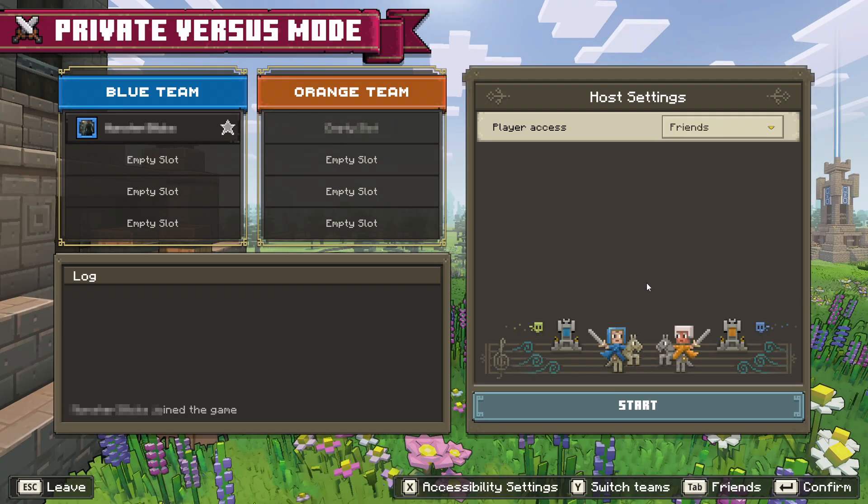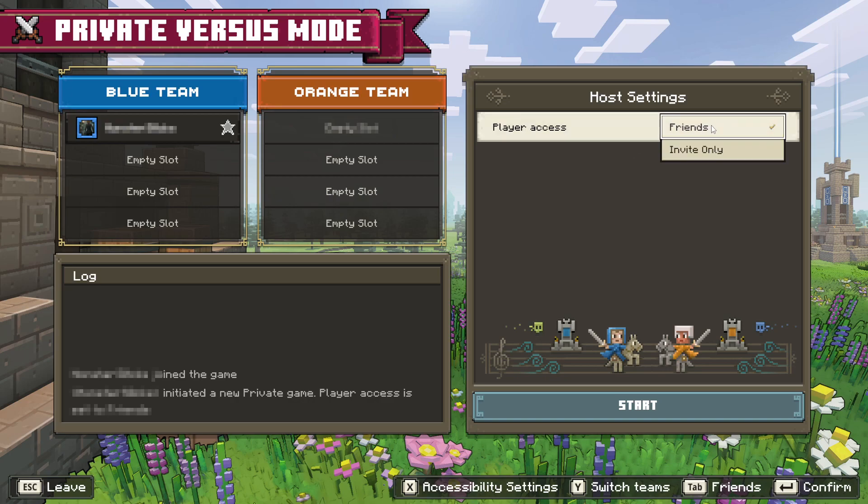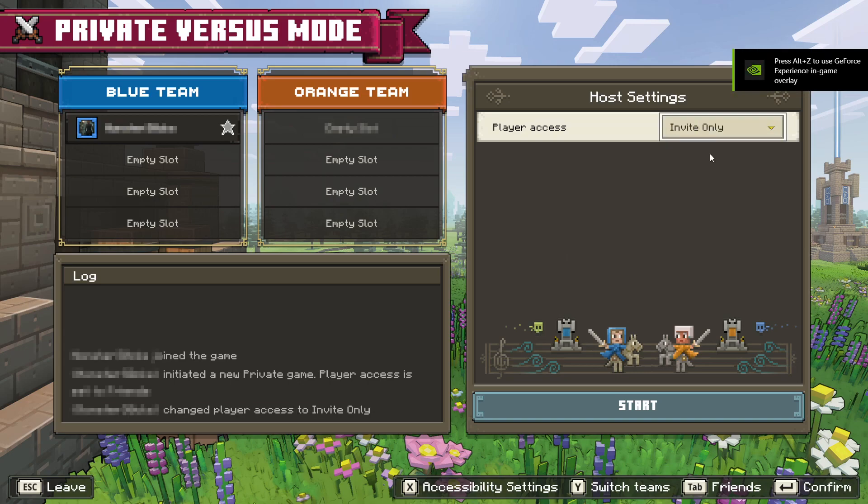As you can see here this is my private server. We actually have some host settings here — we can change the player access. At the moment this is set to friends, but we can click onto this and then change it to invite only if we want to. This means that you need to invite the players to be able to join your game.